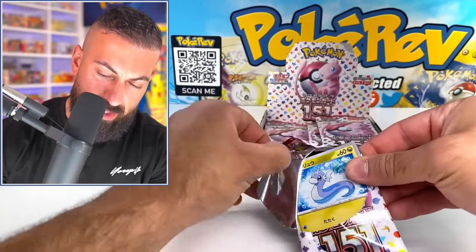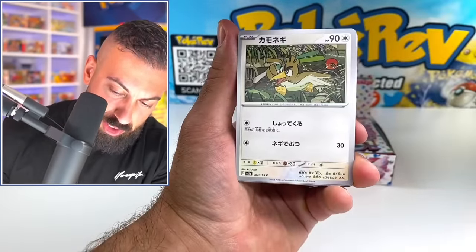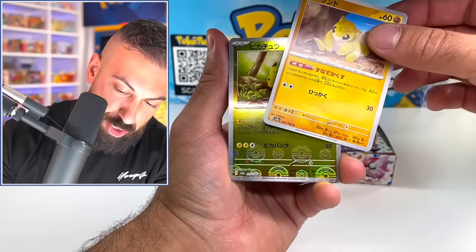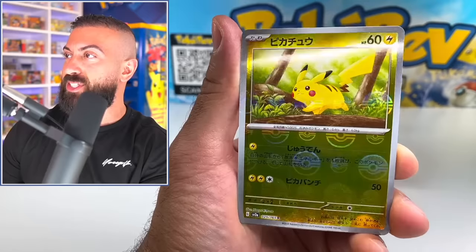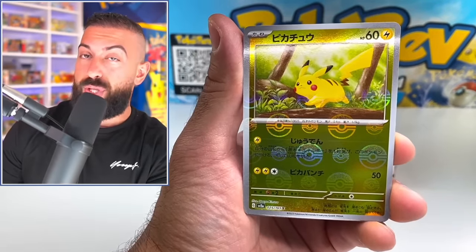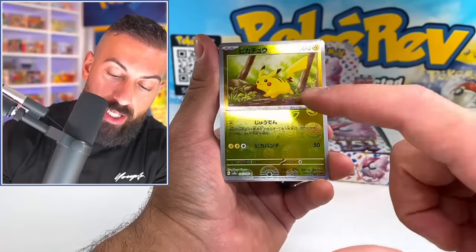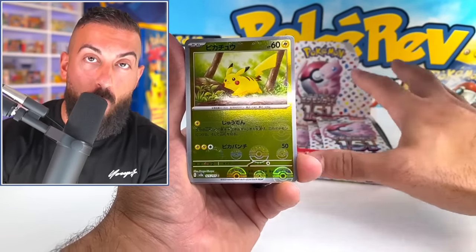I think there's 20 packs in a box, something like that. We got Farfetch'd and Sandshrew. Oh my God, that is so sick — these reverses are insane. There are actually some print lines on this unfortunately. Now, the other cool thing if you guys didn't know, is that you can get a Master Ball reverse version of these cards and you only get one in a box. I think the Pikachu is the most expensive one, like $200 or $250. It's really rare — probably a one in 151 shot out of a box, which is kind of crazy.